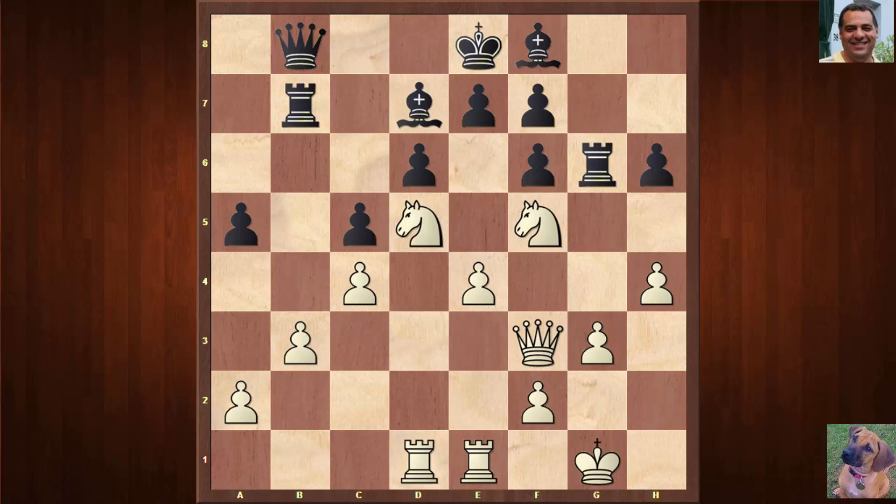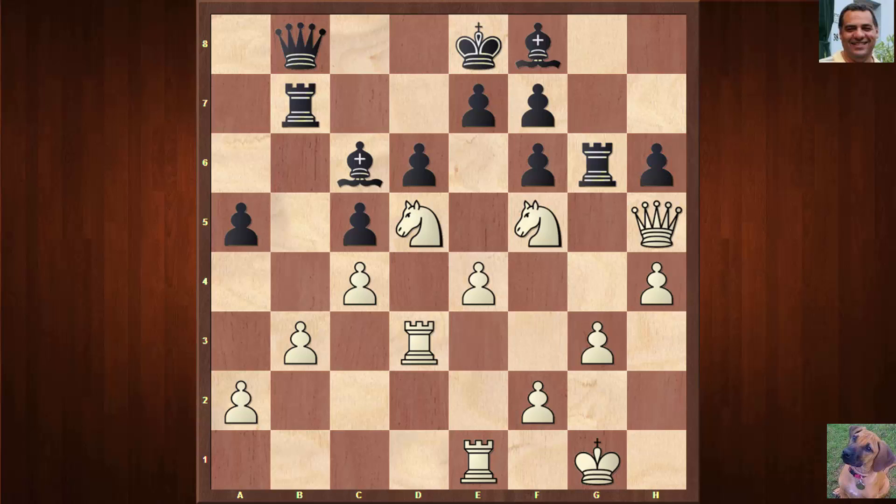We see Queen b8. How does White actually win? It seems e5 is not viable. White plays Rook d3, and after Bishop c6, White creates a very dangerous winning idea based on the h6 weakness. White plays Queen h5, and with that move the h6 pawn — the most vulnerable pawn in Black's entire position — now has two pieces attacking it. It just needs the rook to be dislodged with Knight f4.